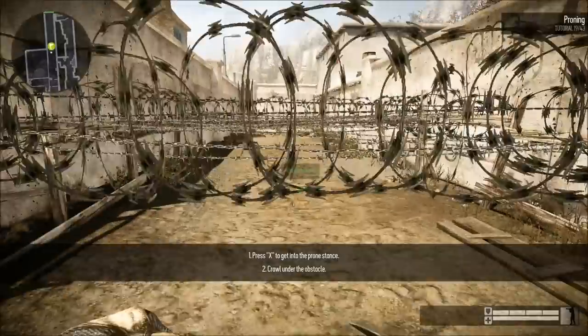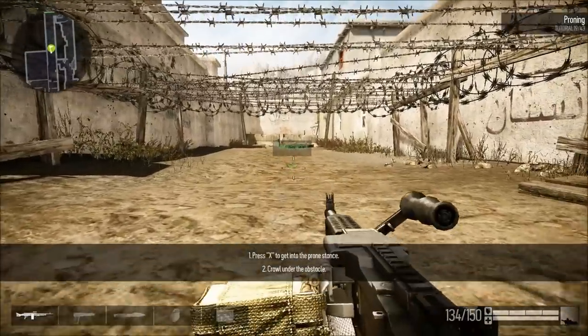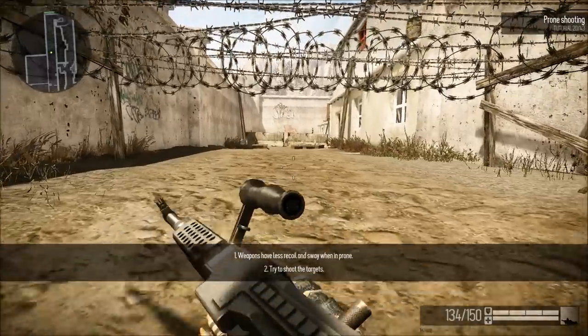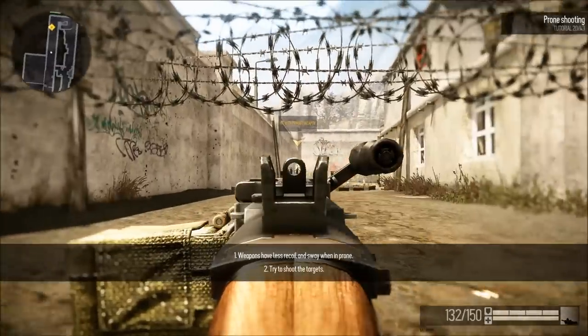You can prone to get through small holes. Now crawl under the obstacle. When in prone, your weapon has a smaller recoil and sway, so shooting from this position is really effective.